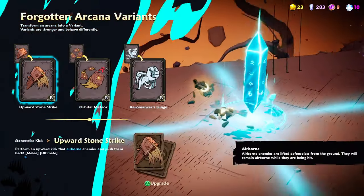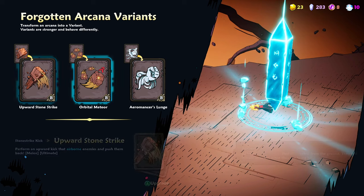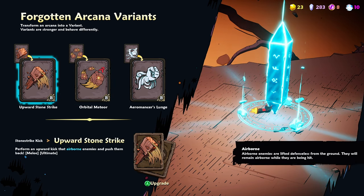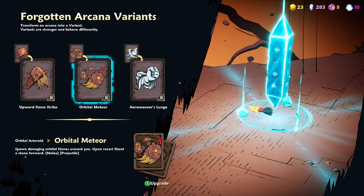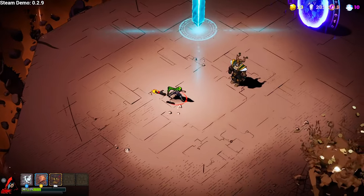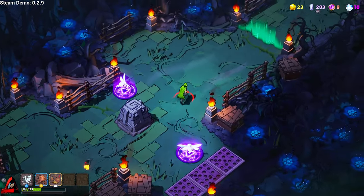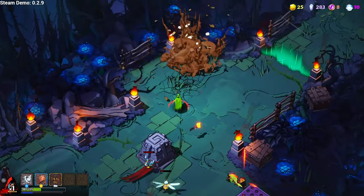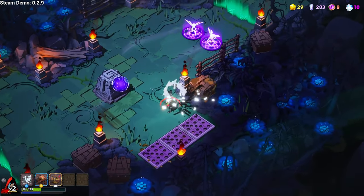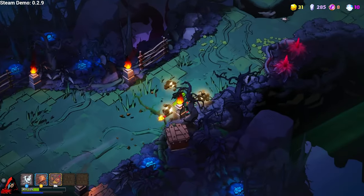Let's see what else we got here. 'Spawn damaging orbital stones — upon recast shoot the stone forward.' And what is this — 'perform an upward kick.' I think most people already tried this one so I'm just gonna pick this other one. It kind of stays the same — interesting. I've actually never used that one so it's the first time upgrading it. Is it doing more damage? No, it's still doing just seven. Although okay, it does do a little bit more damage there.